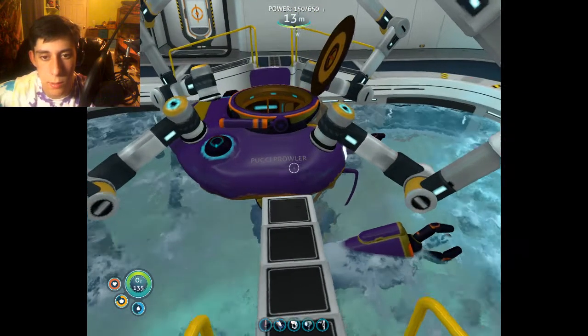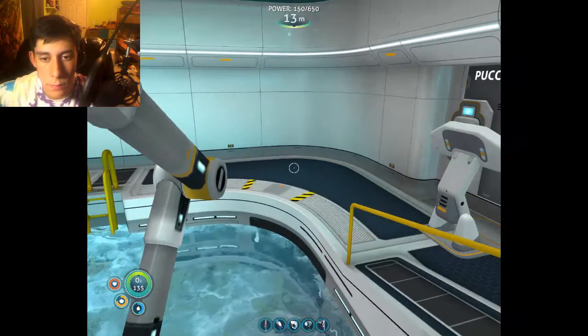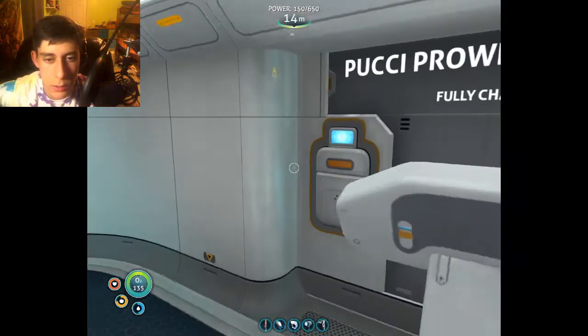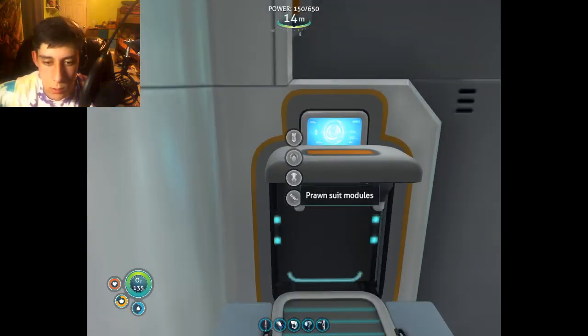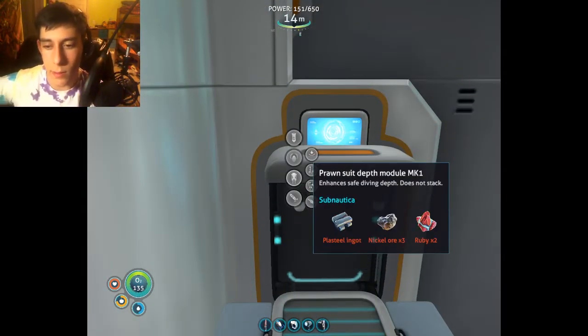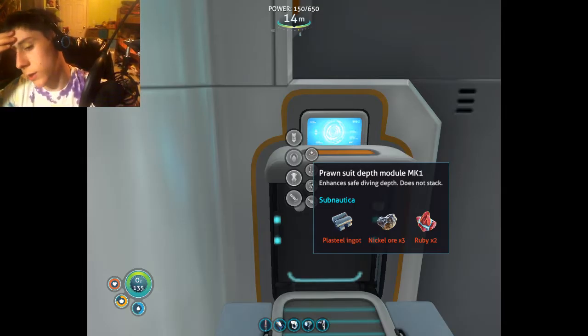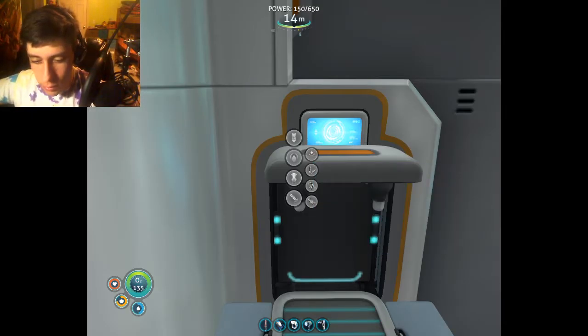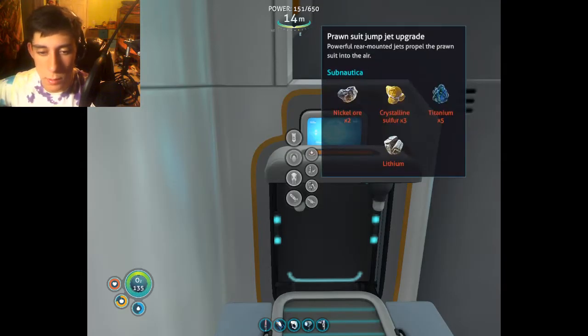I think that's pretty decent. Alright cool — Pucci Prowler. I'm going to leave this here for a second, just because I want to see what I can make for this. I can't make the marker one actually, because I need nickel ore, which is in a place that we're going to be going in a little bit.